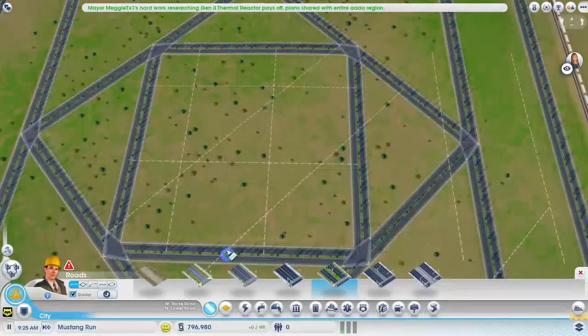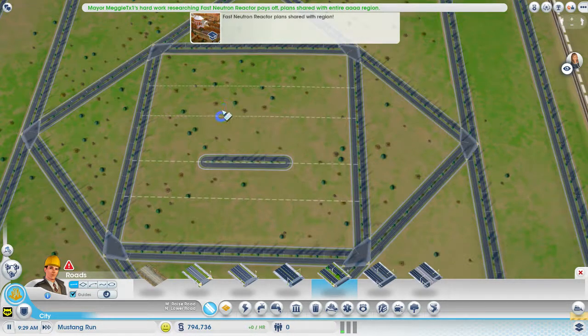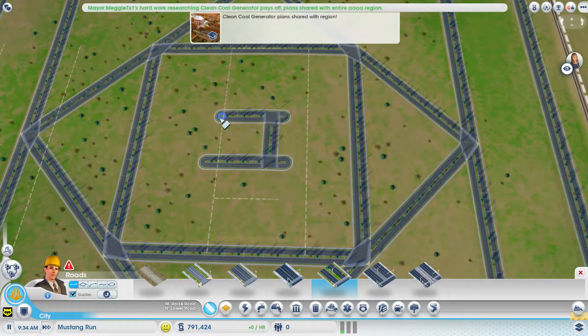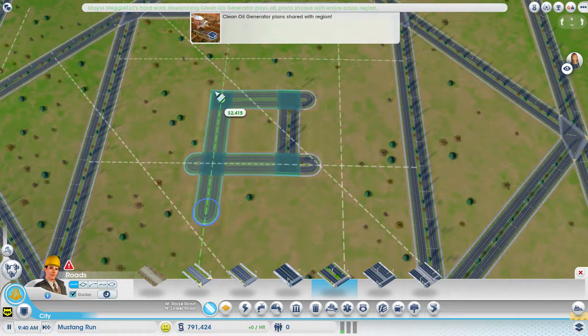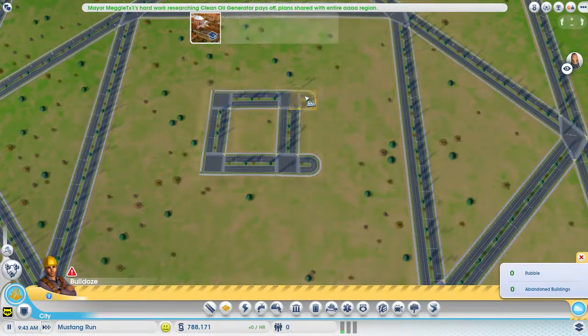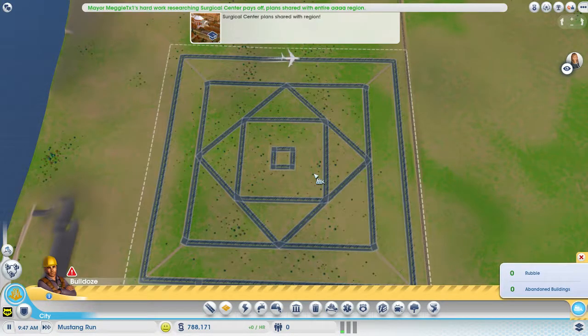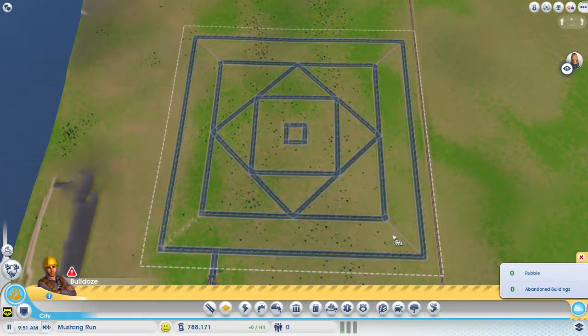We got a little bit more. One more time. The guide just moved away — this is some difficult stuff. And voila, we have the first step of the road design done. As you can see, nothing is really connected yet, but we have to connect a lot. This will be it.